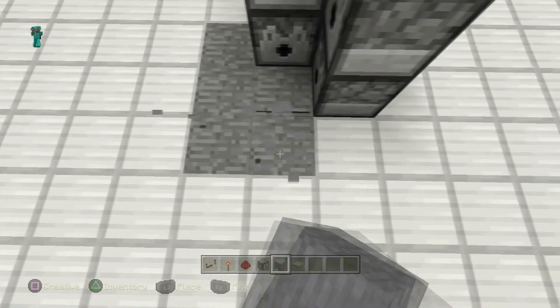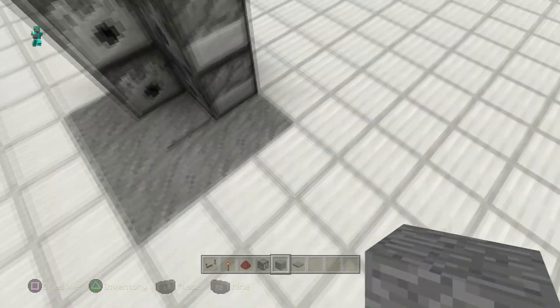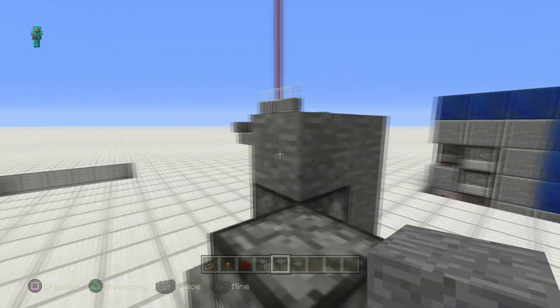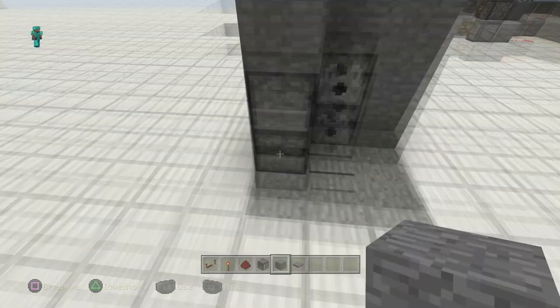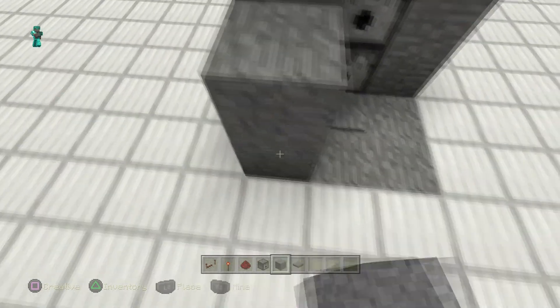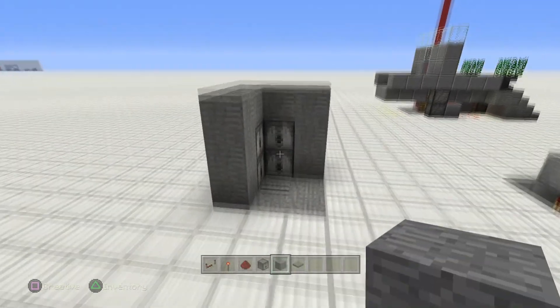Go ahead and build up the wall around it to make it look good. As you can see, this is a pretty tight little unit right in the corner — you don't have to take up much space. Even if your base is tiny, you're gonna have a corner that's at least one block big like this.